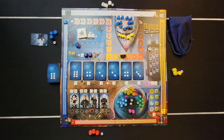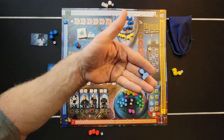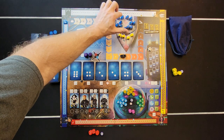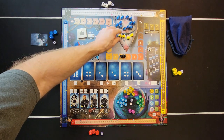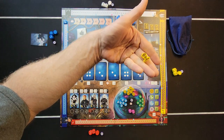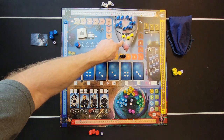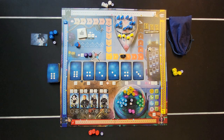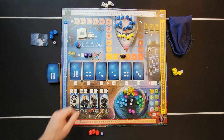Put out your wooden passengers and wooden pilots. The wooden passengers are the blue ones — they go in their designated spot where there's a little passenger icon. The wooden pilots are the yellow ones and they go into their designated spot. It's just to divide them up.